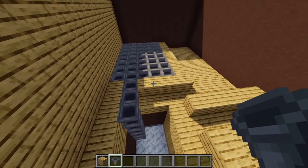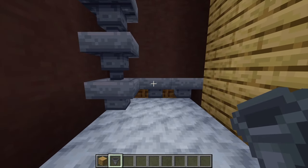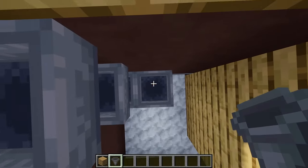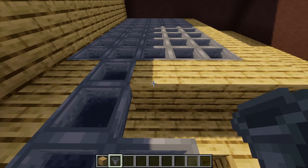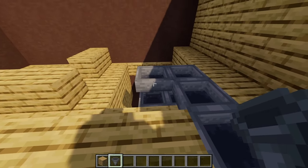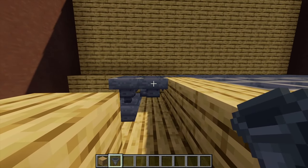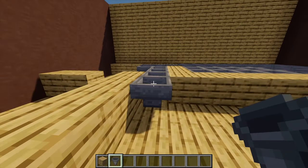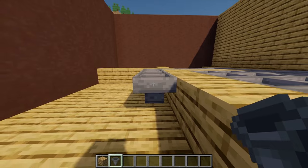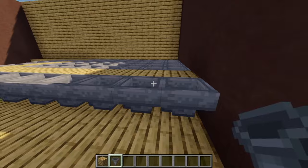Moving on to the sugar cane part of the farm: come down and place another hopper going into the middle one, then go up another five blocks. Rotate around and place one hopper going into this one, then another four hoppers going into that one. Rotate around and place another lot of hoppers going into that one until meeting the end wall — that's where all the sugar cane will be collected.